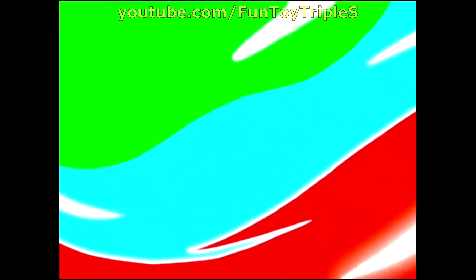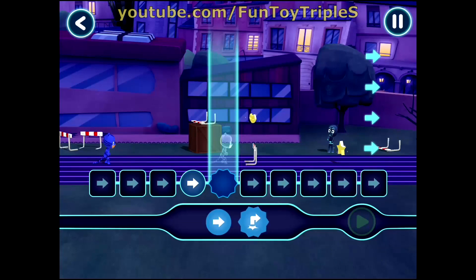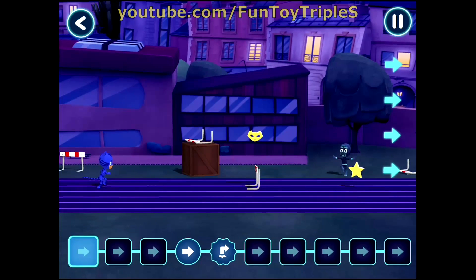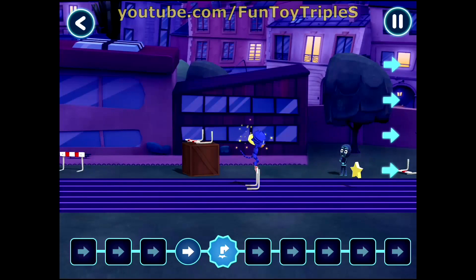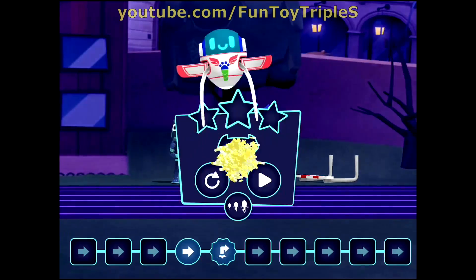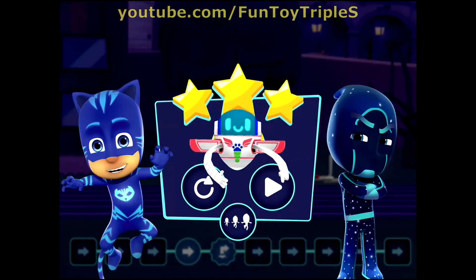Tap here. PJ Masks, we're on our way! Sometimes we will have to give our hero more than one command. Try placing both these commands. Drag the command with your finger. Nice! Tap this button when you want the hero to start moving. You guided Cat Boy! Awesome! Another successful PJ Masks mission! Found all three stars! You got the amulet! Tap here to continue.